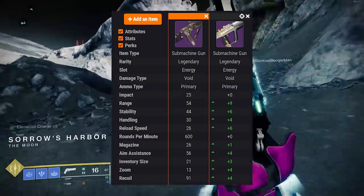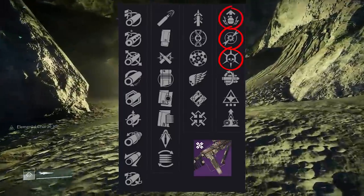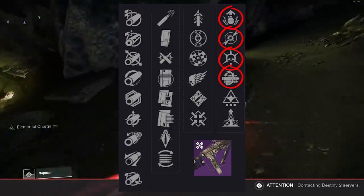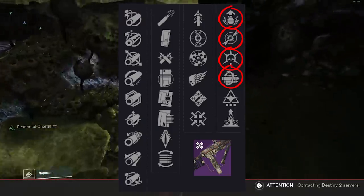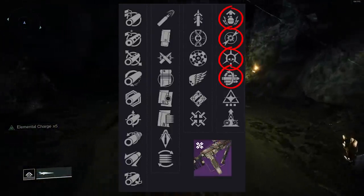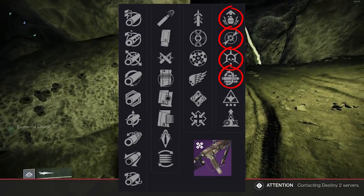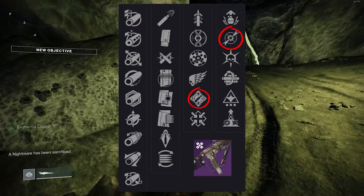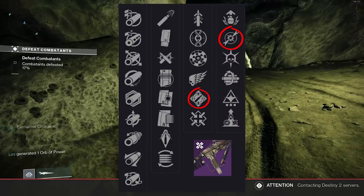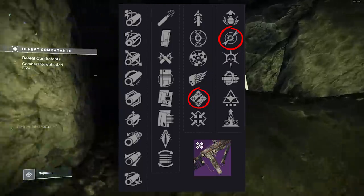Shiora is second to none when it comes to SMGs — it's the best SMG in the game. It's hard to promote any SMG, especially one in the same archetype with worse default stats. At 13 zoom versus Shiora's 17, mathematically Shiora always comes out on top in PvP. For PvE, you've got Dragonfly, Thresh, Adrenaline Junkie, Multi-Kill Clip. I wish there was a reload perk. Maybe Ambitious Assassin. Honestly, one column feels like a PvP weapon and the other feels like a PvE weapon — there's conflict. I don't like what I see.